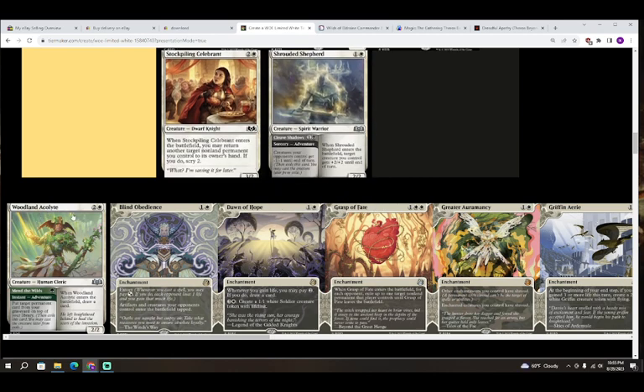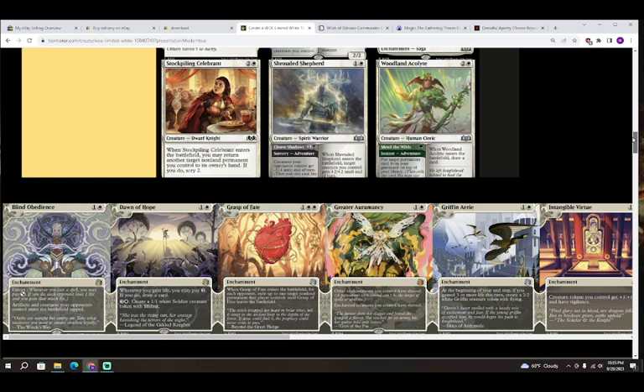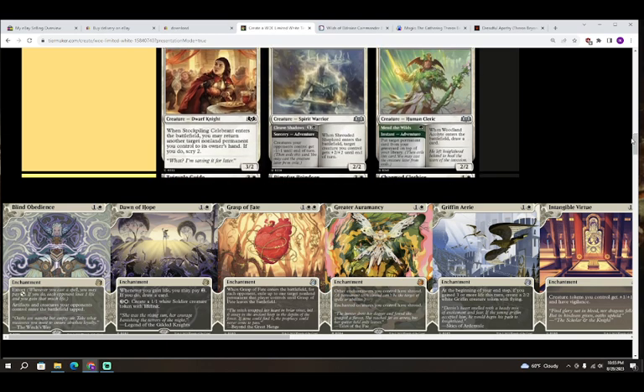Next up we have Woodland Acolyte — two colorless and white for a creature, Human Cleric, a 2/2. When it enters the battlefield, you draw a card. It also has an adventure: Mend the Wilds — one green for an instant, put target permanent card from your graveyard on top of your library. Another B — really good card. Without a doubt the white part is the number one reason to have it; I can't imagine any green deck just trying to play the Mend the Wilds part.